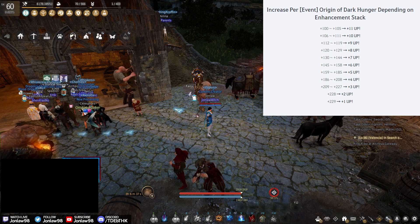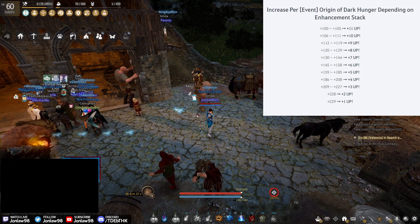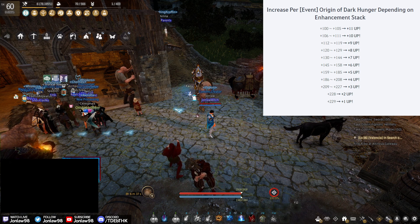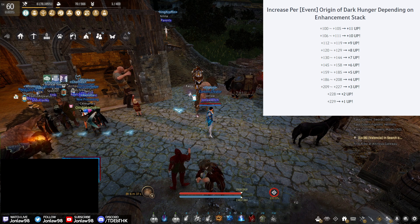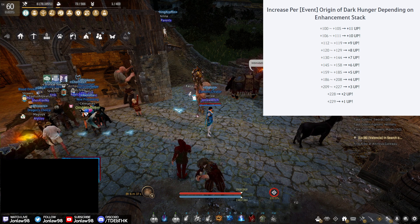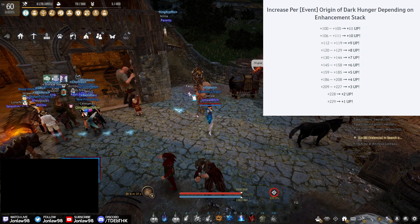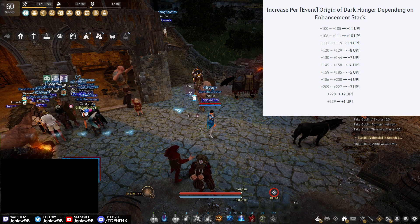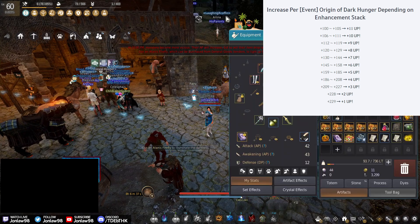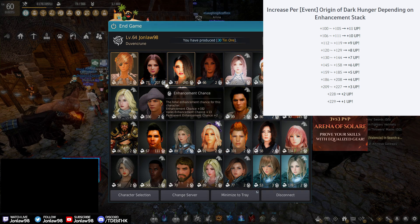It depends on the accessory. For your first TET Ogre Ring, 110 to 120 is fine. For very rare accessories like Deboreca, I'd use 130 and up and definitely over-stack for those. For random boss gears it's hard to recommend a specific range, but anything else applies. And the main takeaway: if you have over 200, use the Origin on that 200 stack.